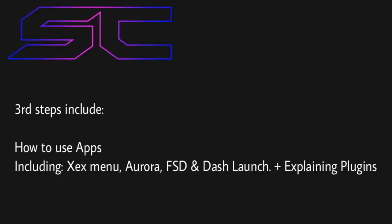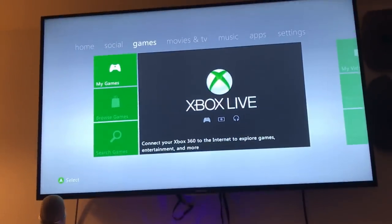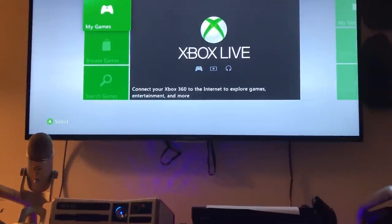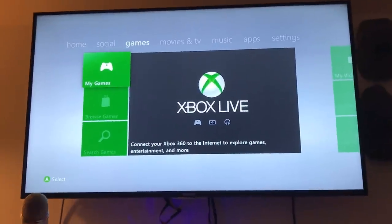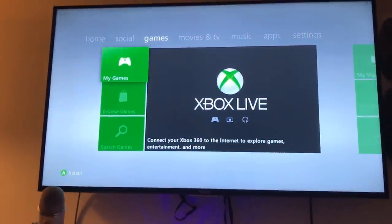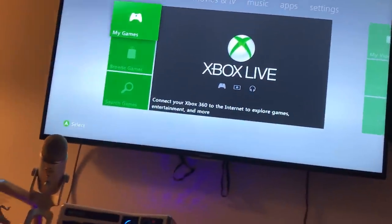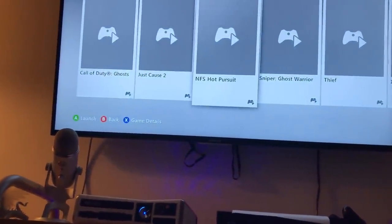Okay guys, we got about two or three more steps to go and then your console will be online. What you're gonna want to do now is back out and go over to My Games. Like I said, if you guys don't have that preloaded hard drive, you can always go to the link in the description — it'll show you how to install everything. Or you can just purchase a hard drive from me. So you're gonna go to My Games and then scroll over to XCX Menu.